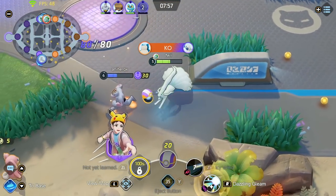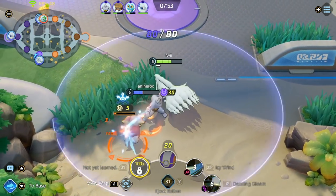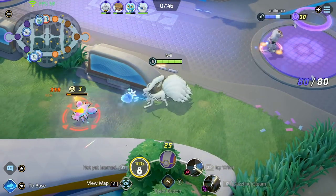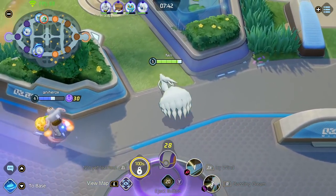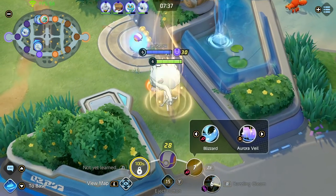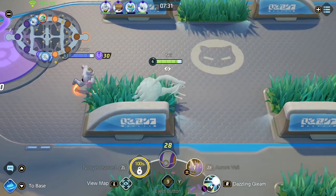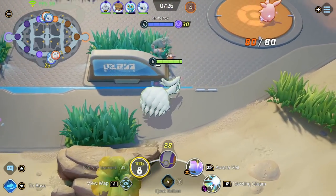The next power spike is level 6 — you want to get level 6 before the Dreadnought spawns at 7 minutes. The reason Ninetales is so strong in high ranking and even competitive play is that you can get level 6 very comfortably in lane and be fully prepared for the Dreadnought fight. Most Pokemon only get their second evolution plus one ability unlock, but at level 6 on Ninetales you unlock both abilities, which is really strong. That's one of the reasons Ninetales is so consistent in every elo.